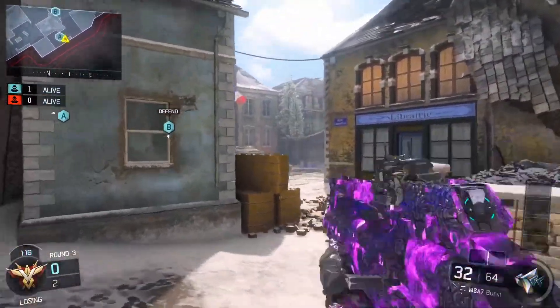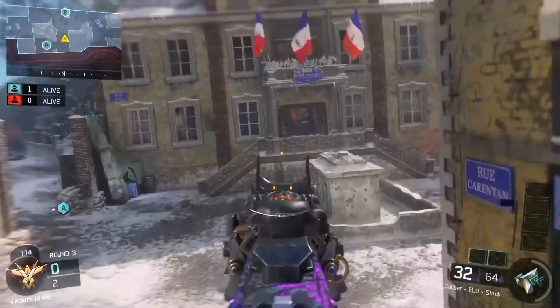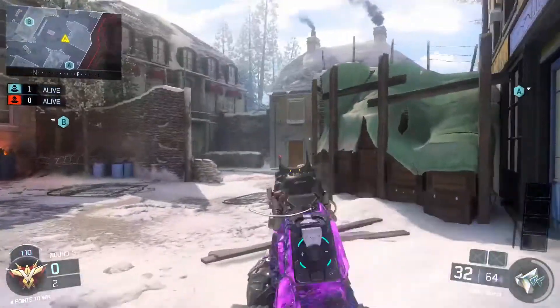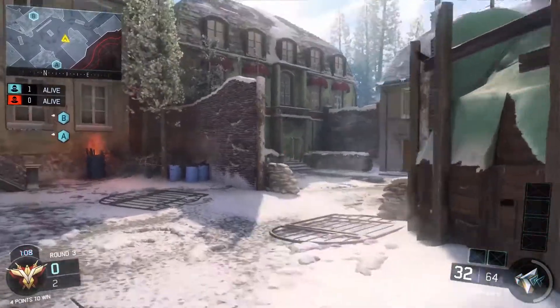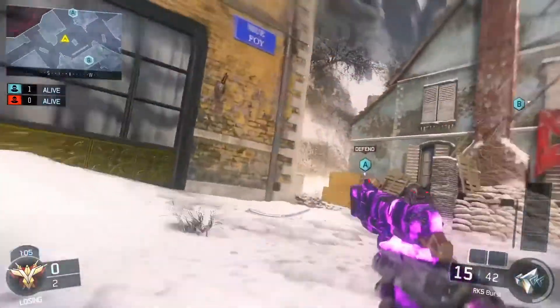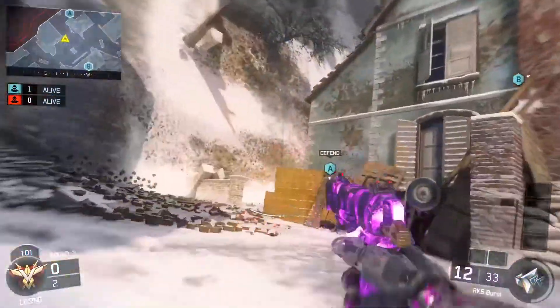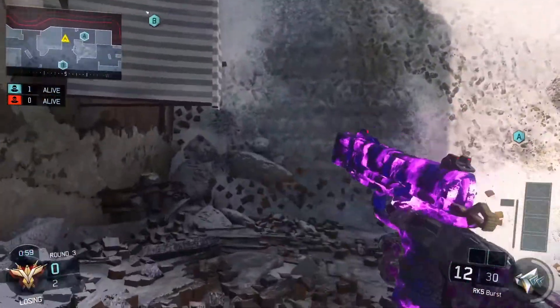This is a really good spot. Then you rush and you can even push into mid because there's a really good jump spot. You can hear if they're trying to plant the bomb, you can see inside there and then you can flank these guys while they still think you're over there. That's a good spot for A.